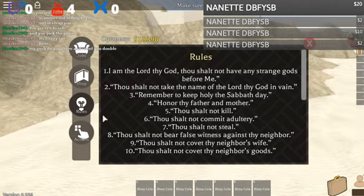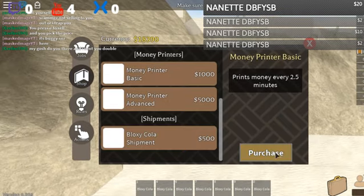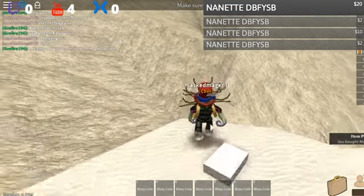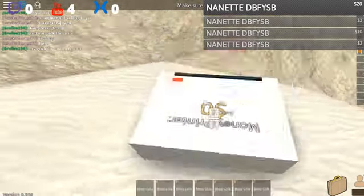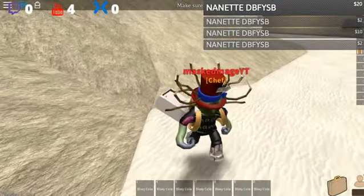One thing that I also do on the side is, if you come over here to the shop, you'll see what's called a money printer. You purchase this — and as you can see it just automatically dropped it on the ground, this one is actually bugged out for some reason. Okay, there we go — you pick it up and then you drop it.